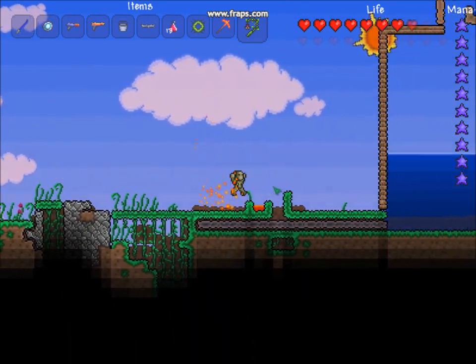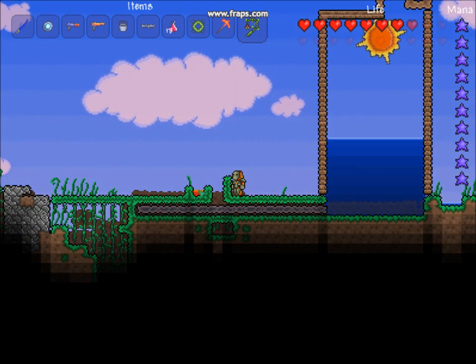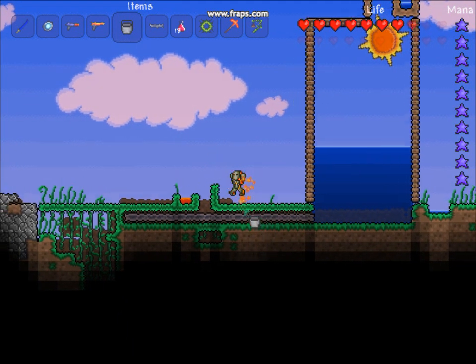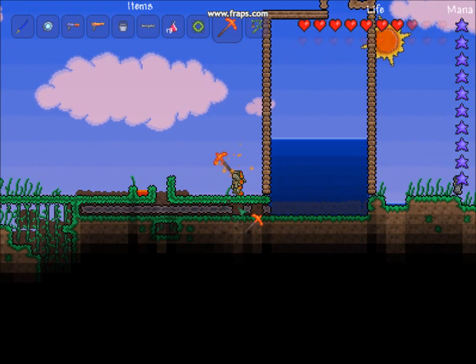So what you're going to need is the same thing, like that up there, with lava in the thing. You're going to want to get rid of whatever's down here, because you're going to run out of resources.